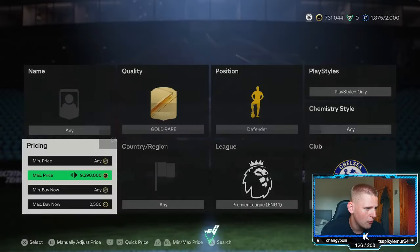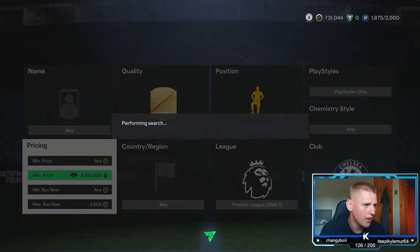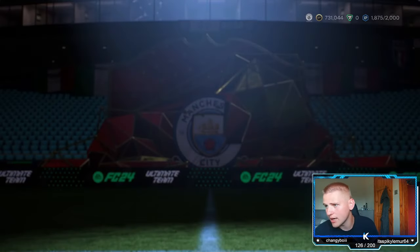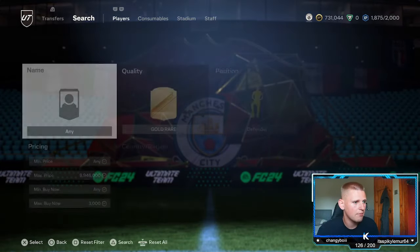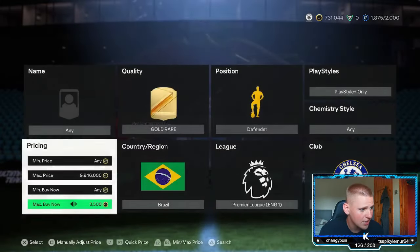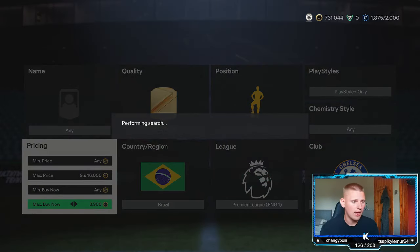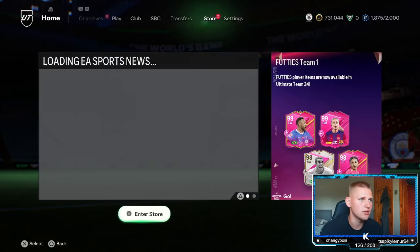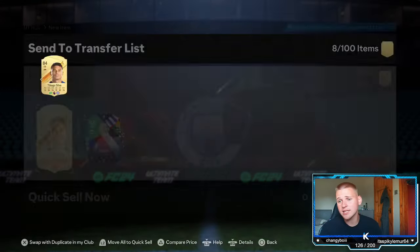At the minute they're not popping up, but I want to quickly check the bidding — we did pick one up earlier. Let me go and list that. Thiago Silva — let me check how much he's actually worth. He's quite expensive: 3k, 3.1, 3.2, 3.3... 4k is looking like 3.9. Yeah, literally selling for 3.9k and we just made nearly 2k on that card — we picked it up for 2k. Let's list it for 3.9k.